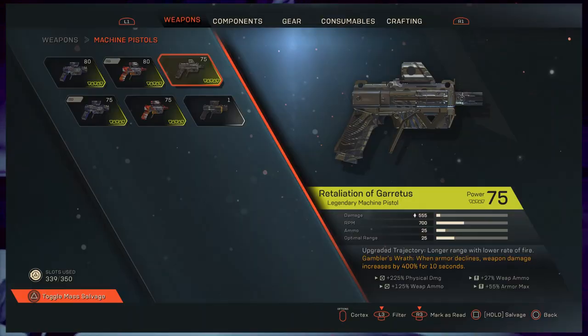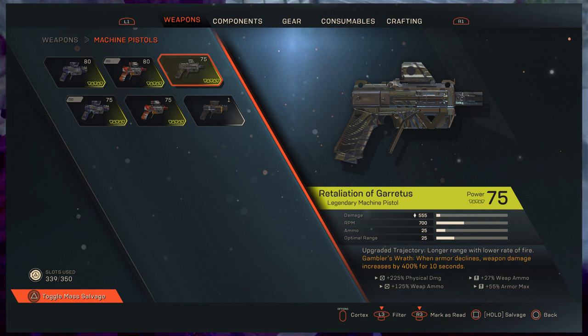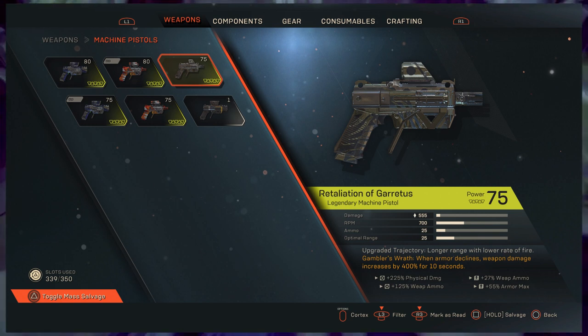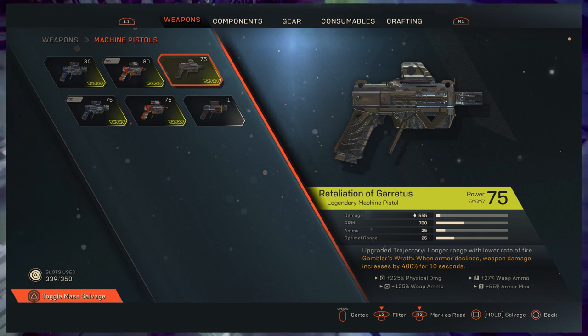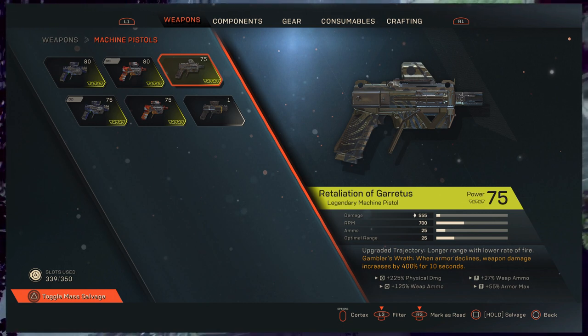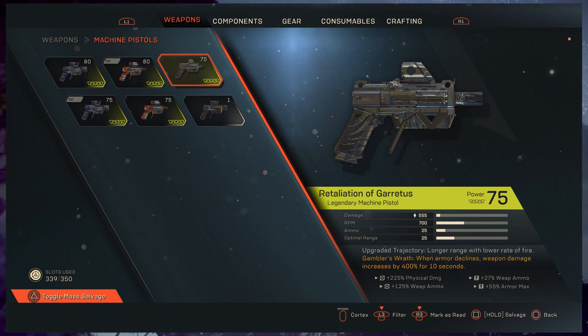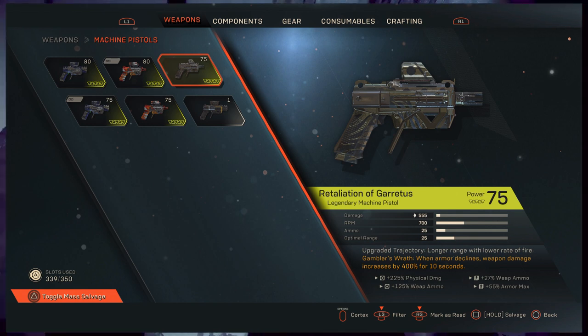First up we have the Retaliation of Garetus. Not one of my favourite weapons — and I probably completely and utterly ruined the pronunciation — but it is a decent machine pistol. It's not great. It's just not something I would go for. The slow rate of fire really puts me off weapons like this.